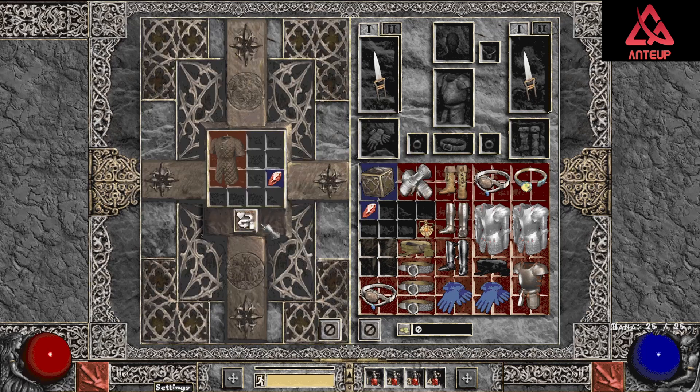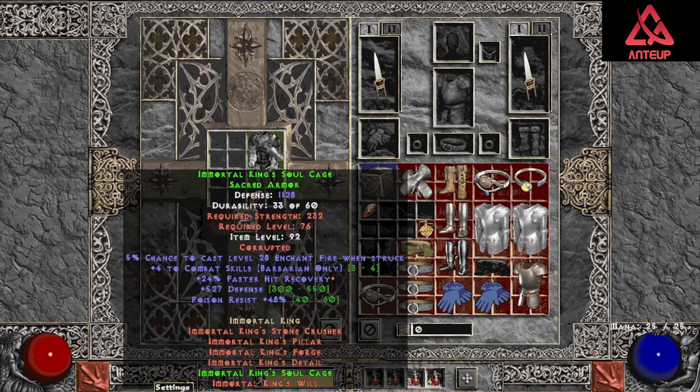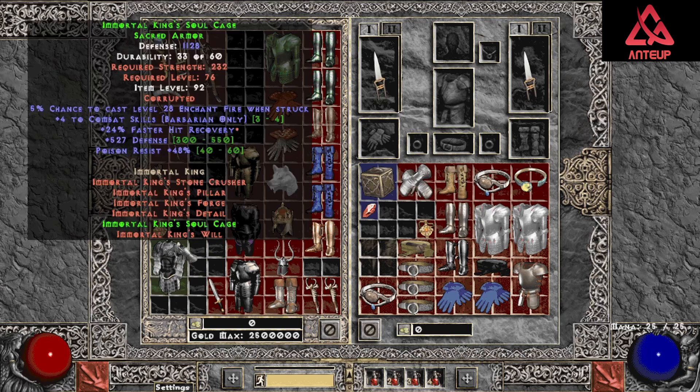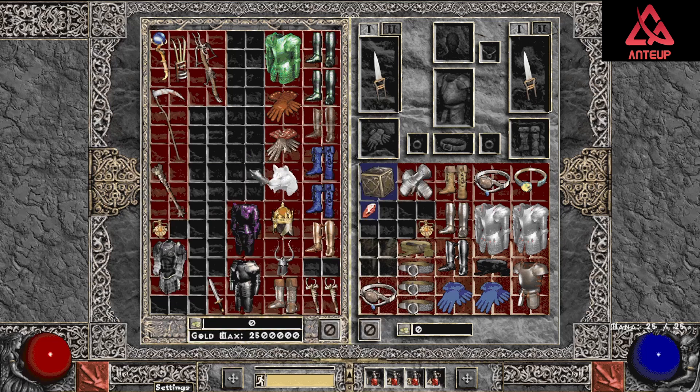Attack speed and crushing blow — what every Necromancer needs. Spirit Shroud — can we get one skill? No, we got one socket though. IK — faster hit recovery, that's not the worst. Trang Armor — and now it's worth 25,000 gold.